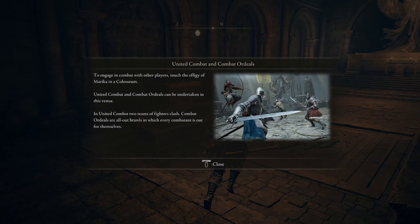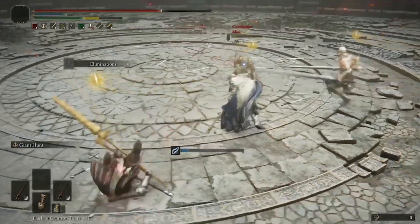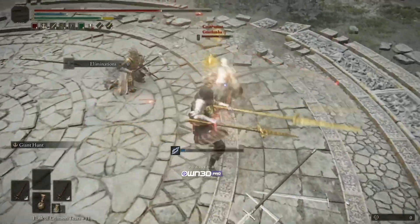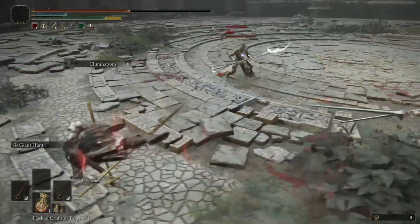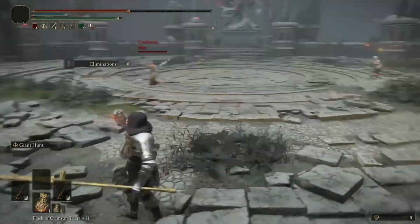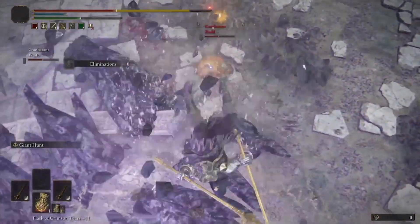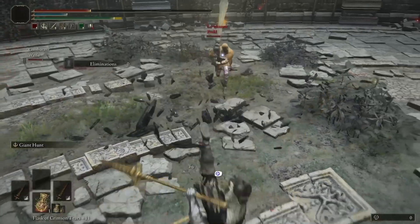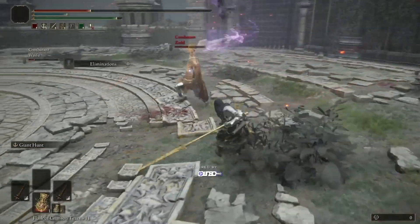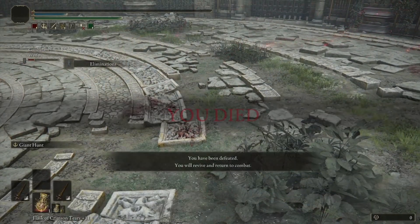Combat Ordeal is exactly how it sounds — it's an ordeal, and if you spring for six combatants it becomes a moshpit of an ordeal. Combat Ordeal is a free-for-all; you can choose two combatants, which is basically just a duel, four combatants, or six combatants. When you die, you respawn. A timer is set for 300 seconds upon the start of each match. You're given one flask of Crimson Tears to heal, one flask of Cerulean Tears for FP, and you can use your flask of Wondrous Physic. These refill each time you respawn, and the player with the most kills at the end of 300 seconds wins.